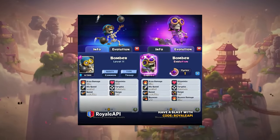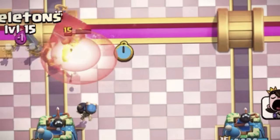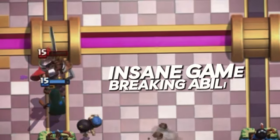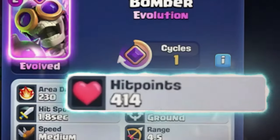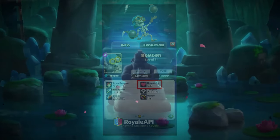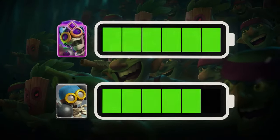We need to start by comparing the Bomber to the Bomber Evolution to see just how powerful the new evolution really is. The Bomber Evolution is far better than the regular Bomber because of its insane game-breaking ability and giant health increase, easily taking the Bomber from a mid-tier card to an S-tier card. Starting with the health increase, the EVO Bomber has 25% more health — 414 health points versus the normal Bomber's 332 health points.